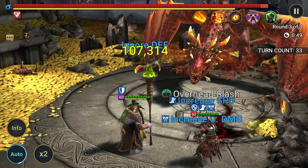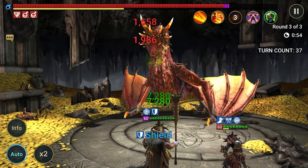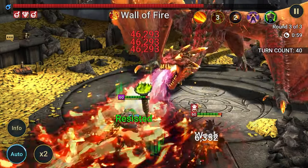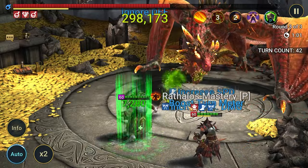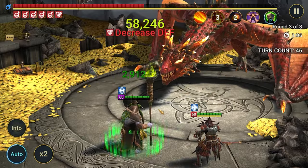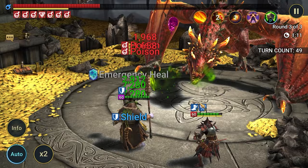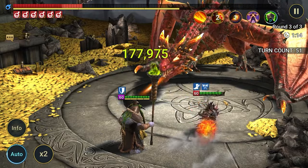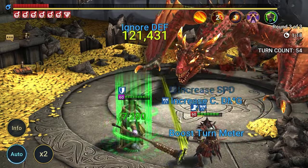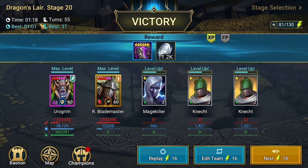For the boss, Rathalos is also a boss killer, but we only have the decreased defense he brings — the rest is pure damage. Urogrim can solo this boss but it will take three to four minutes, sometimes five. With Rathalos, the run is nice and easy — one minute 18 seconds, and my fastest was about one minute, which is great.